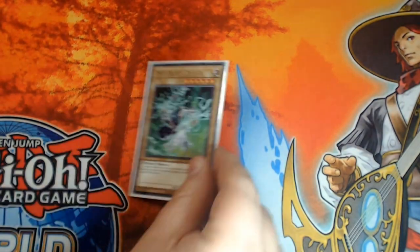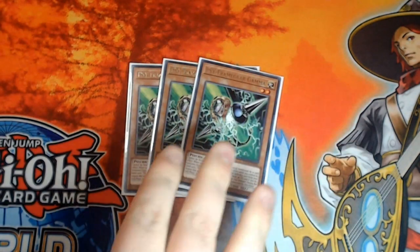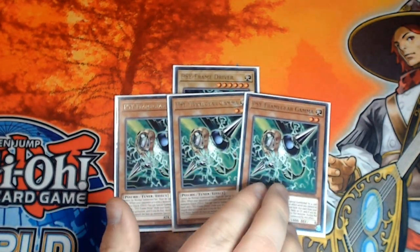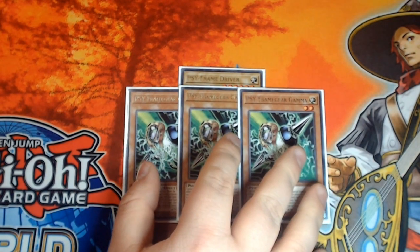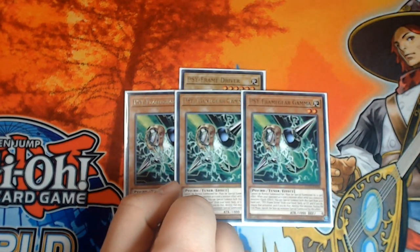Next we move on to our hand traps - and of course our one brick, Necessary Evil, so that we can play Gamma. Gamma is fantastic; it's becoming more and more powerful by the minute in this format. Really really strong - it could just end turns on its own. Quite often we'll side these out if we don't need them, usually after game one, but it can be a really powerful option to keep available.